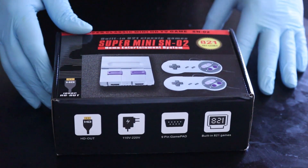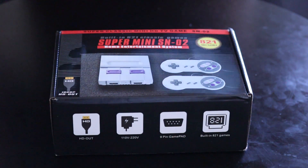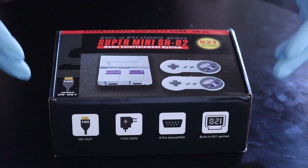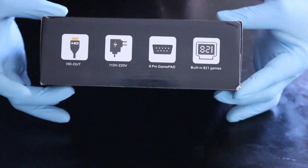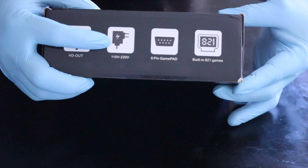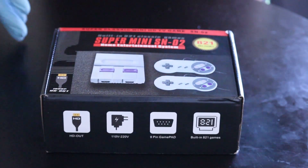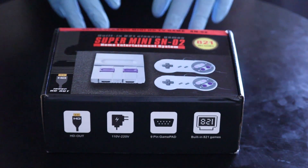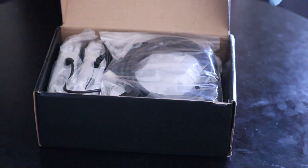I'll be showing a few features while unboxing it. It now comes with full HD and an HDMI cable for quality picture, which we didn't have access to back in the day. It has an HD output, a 110V to 220V adapter, a 9-pin game port, 821 inbuilt games, and it also supports cartridges. It comes with two different control pads.